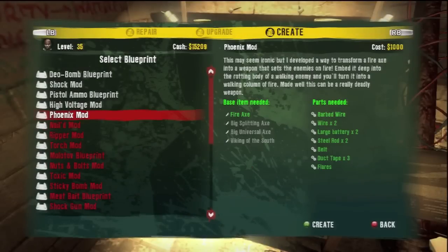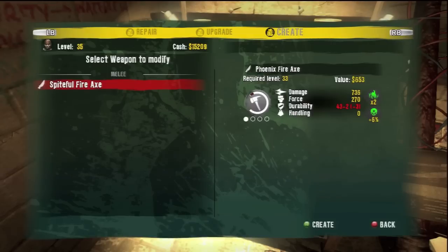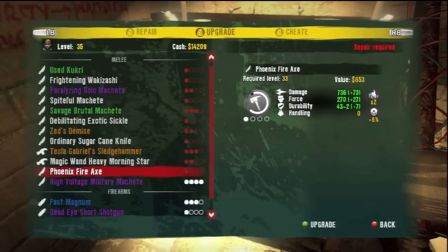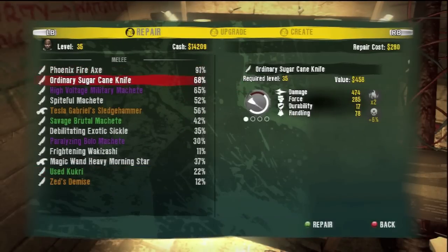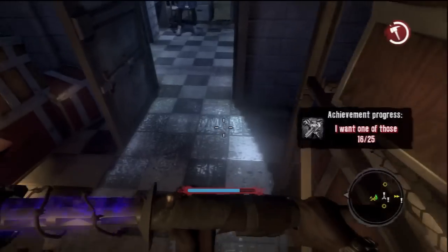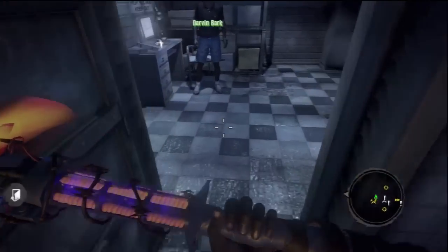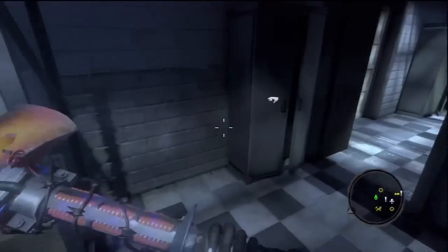Thanks for watching guys. As you can see right here, I've got everything — the flares, the barbed wire, all of it. You can get belt and most of this just from searching around, looting, and whatever. My spiteful fire axe now has the Phoenix mod. If anybody has more ways to get flares or a better way of finding the materials, let me know in the comments. Subscribe and thanks for watching, take care.